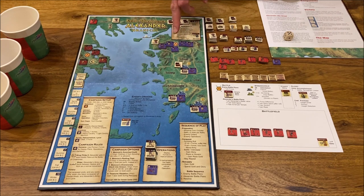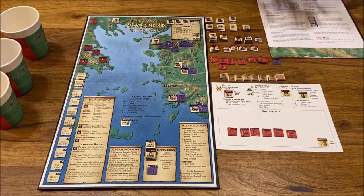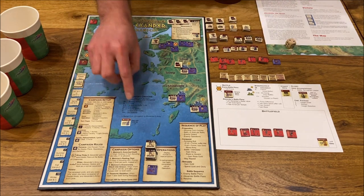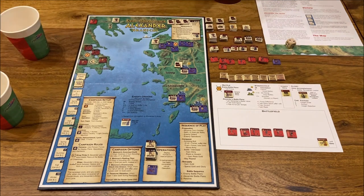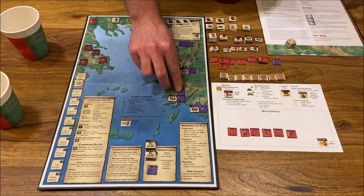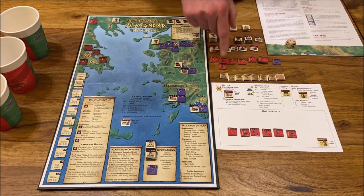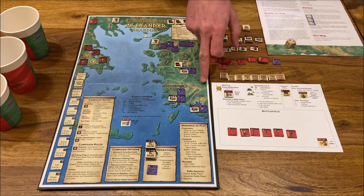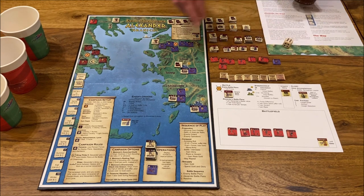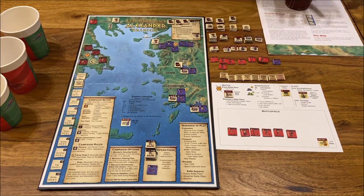Halicarnassus is five away. Rolling seven plus five gives one result: Garrison — we draw one unit and add it to Halicarnassus. It's an Archer. For Elysian, also five away, rolling eleven means 'do nothing.' That concludes the enemy orders.